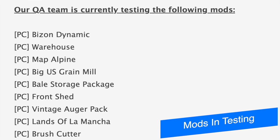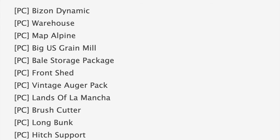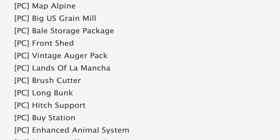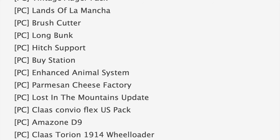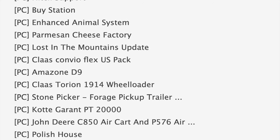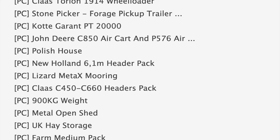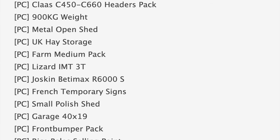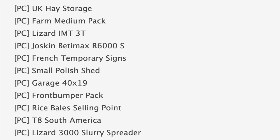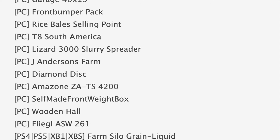Starting off with our mods in testing today, we have 52 mods on the list — 44 of those are in PC testing and 8 are in console testing. Some notable mods on the PC list include Map Alpine, Big US Grain Mill, Lands of La Mancha, hitch support, enhanced animal system, stone pick, Cup Forge, pickup trailer pack, the John Deere C850 air cart and drill to match, UK hay storage, front bumper pack, T8 South America, and Diamond Disc.